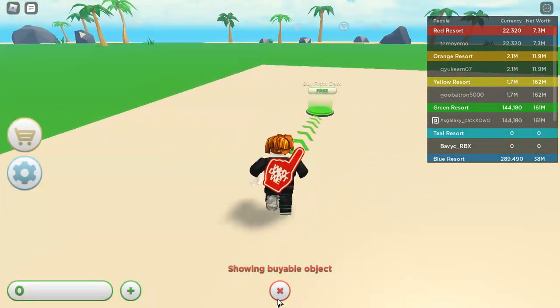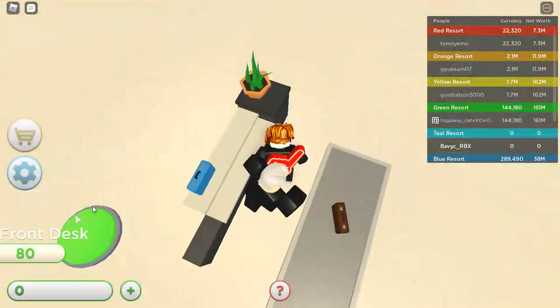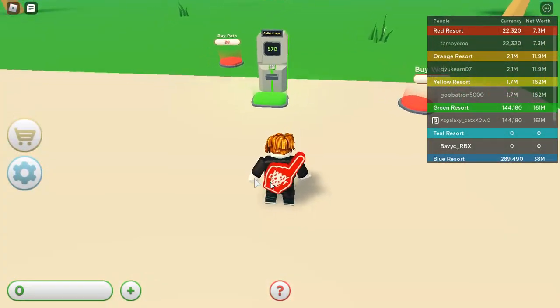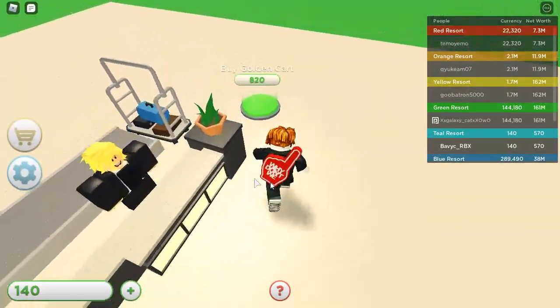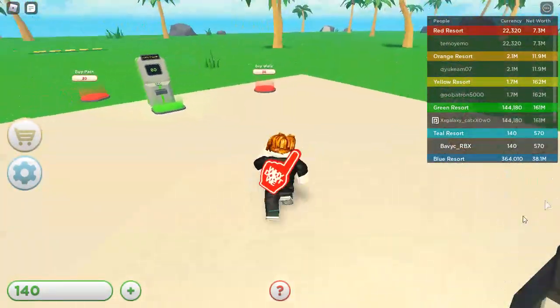It says Showing Viable Objects — we're just going to do that because that's going to be really helpful. The detection game is very helpful. There's 570 cash to collect — don't mind if I do. Buy from the desk. We can't buy the clothing card, but we are getting more money, so that's good.